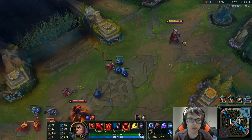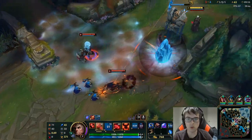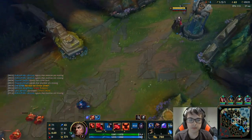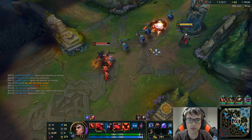We got an early Ocean Dragon and our top lane is really ahead, so that's really big. If I didn't Flash there, I would have died to his ultimate. They're just trying to kill me because I'm pretty much the easiest gank right now since I'm behind.